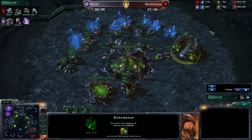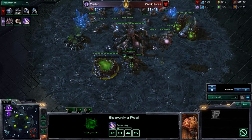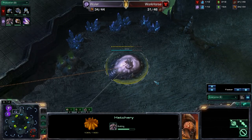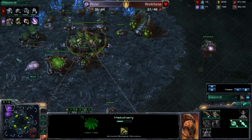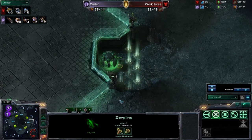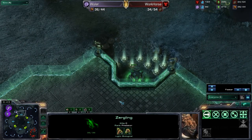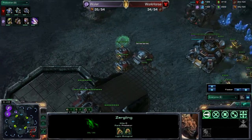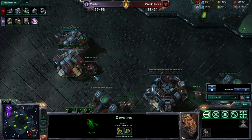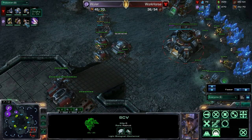It looks like Wuler is going to go ahead and play a very economically focused game. He has quite a bit of gas at this point. I'm really curious what he's actually going to do with it. And it looks like he's just now starting that Zergling speed — a very important upgrade for every Zerg player, especially in this matchup where you want those very fast Zerglings to close the distance against those Marines and siege tanks. We're going to have to wait and see how this game plays out. When is he going to go ahead and decide to get that Lair? It looks like for now he's just going to be going for that Baneling Nest.